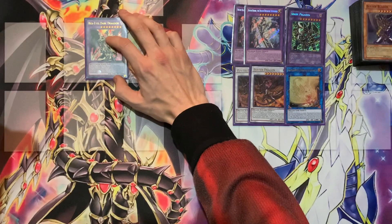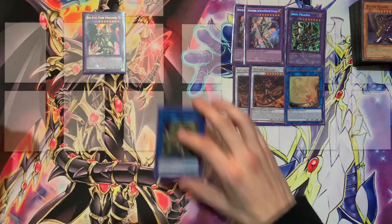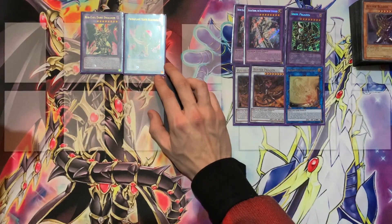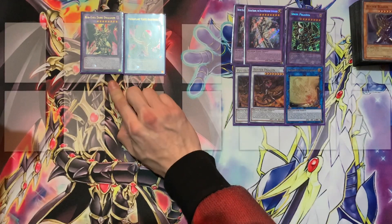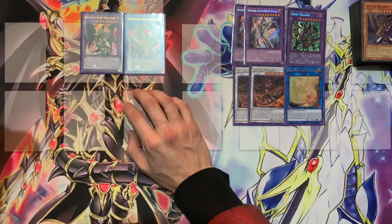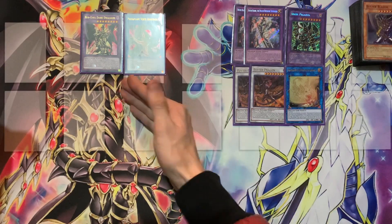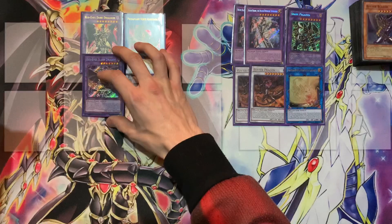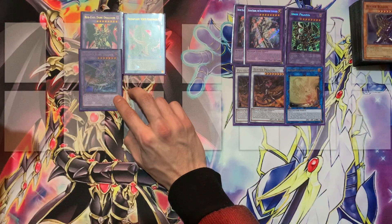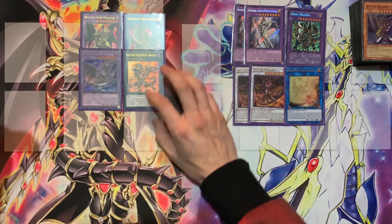The Red Eyes side of the extra deck is a lot smaller. We have Red Eyes Dark Dragoon — absolutely game-breaking. A good combo to get him out is using Predaplant Verte Anaconda to send Red Eyes Fusion to the graveyard, then send the materials and special summon him — very nice if you don't have Red Eyes Fusion available and a good way to get around its summoning clauses. Next is Red Eyes Slash Dragon — great for pitching a warrior, in this case Buster Blader, and then you can equip him with Red Eyes Fang with Chain or Black Metal Dragon.